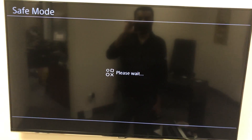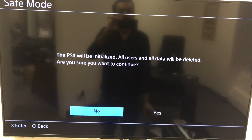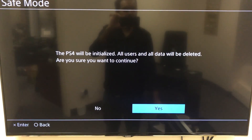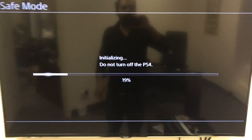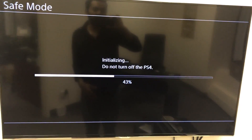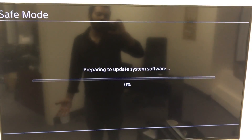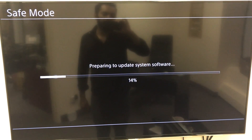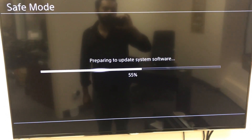I'm just going to show you guys the next screen. Now it's going to say 'PS4 will be initialized — all data will be deleted.' There's nothing on this hard drive anyway, so we're just going to press Yes. Now it's initializing — it's going to do this and restart. Then it's going to take you to another screen where it's going to install the software. Basically that's all there is to it. It's going to restart and the rest is going to be done by the PlayStation 4 — you don't have to worry about anything. The software is going to take it from here.